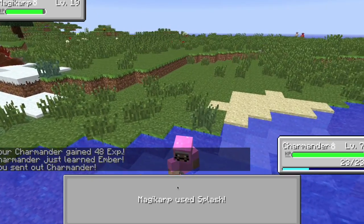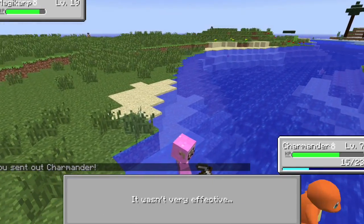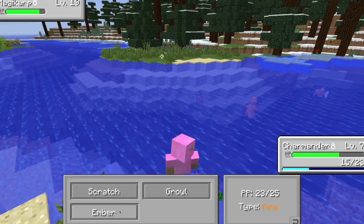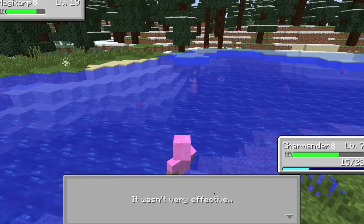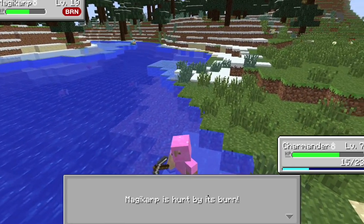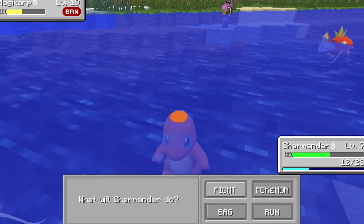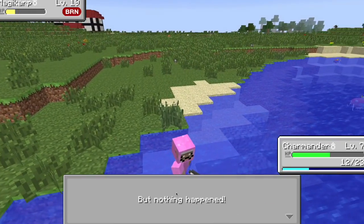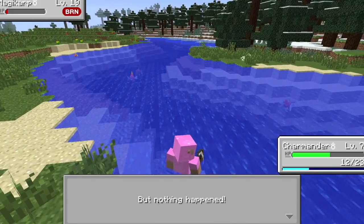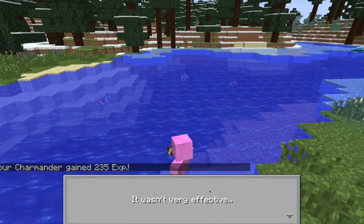Let's try to take down this level 19. But he's a water Pokemon, so Ember is not very effective. Let's lower his defense first. I don't think this is gonna work. Charmander, use Ember — oh, he's hurt by his burn now! We're actually winning. He's tackling me though. But he's hurt by his burn, so I think we're gonna win this. He's still hurt by his burn — just burn, Magikarp. I know that you're sitting in the water, but it's really unrealistic. And there we go — he is at level nine now. That is awesome.